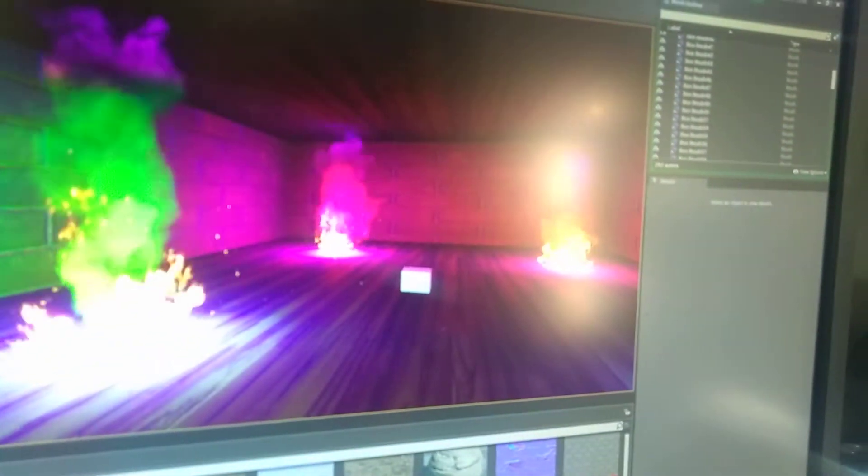The way I got the weird smoke effects to work was I added a point light into the fire to give it a cool effect. I've got a blue, a red, a purple, and a green light inside the flames to give that effect.